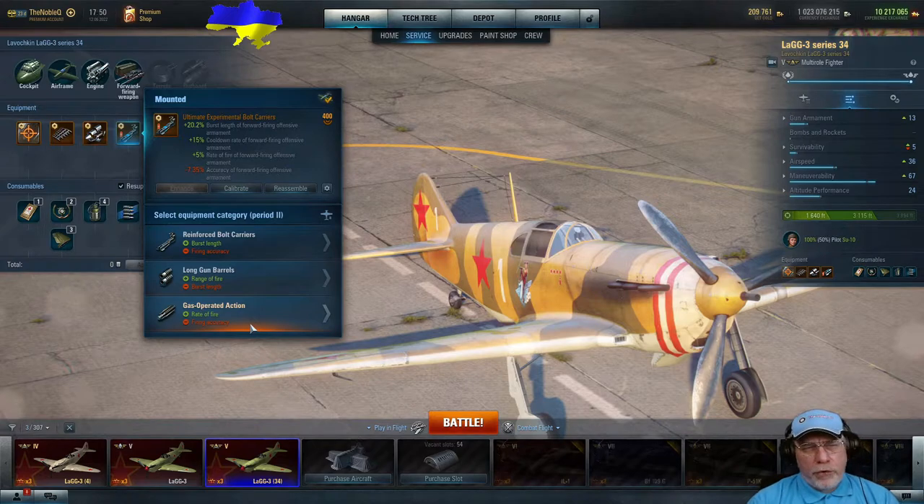Gas-operated action is another option: if I can pump out two shots more quickly, I might hit with them more reliably, since if I have to wait a long time before the second shot, the target may have moved enough to throw off my aim. If I were to fly this aircraft more, I would probably experiment with gas-operated action. However, we need to take a look at bonus characteristics.